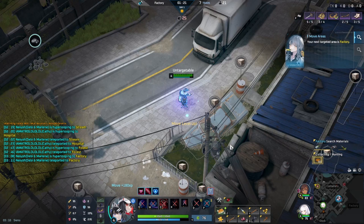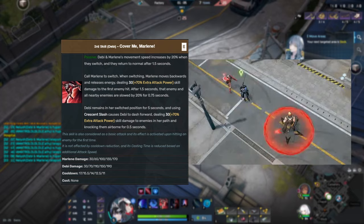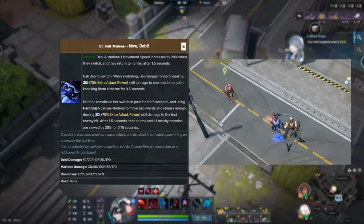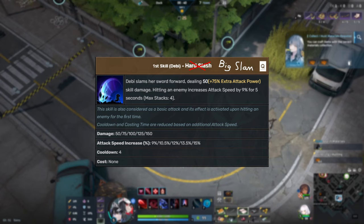Because of how they interact, it makes sense to talk about their E first. Debbie's E is called Cover Me Marlene and it switches you from Debbie to Marlene. Marlene then throws a shuriken that slows enemies after a short delay. This move sucks and you should use it backwards during a chase in most cases just for the small movespeed buff you get. Marlene's E switches you from Marlene to Debbie, and Debbie dashes forward, knocking up any enemies in her path. This move is really good because not only is it a dash, but you also get the same small movespeed buff, letting you dash forward and cut off enemies trying to run.